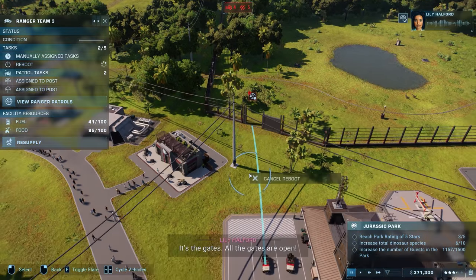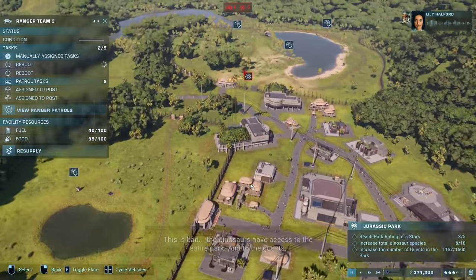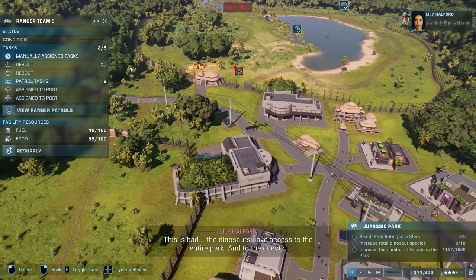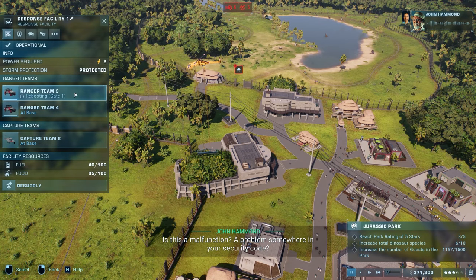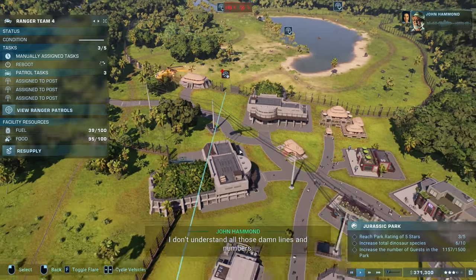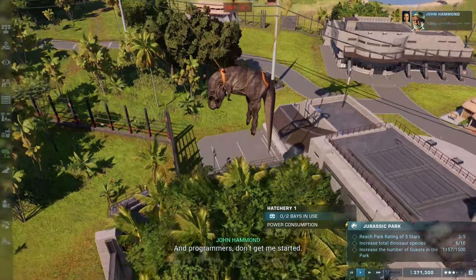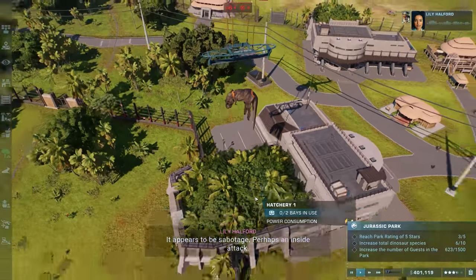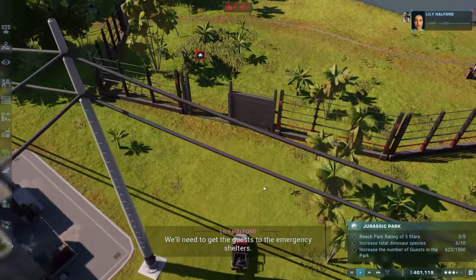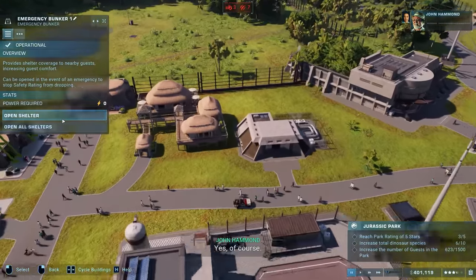Sabotage gate failure! Hold on — pause the game. They said something about sabotage, and now someone just opened up the gates. All the gates are open! The dinosaurs have access to the entire park and to the guests. 'Is this a malfunction, a problem in your security code?' 'It appears to be sabotage, perhaps an inside attack. We need to get the guests to the emergency shelters.'